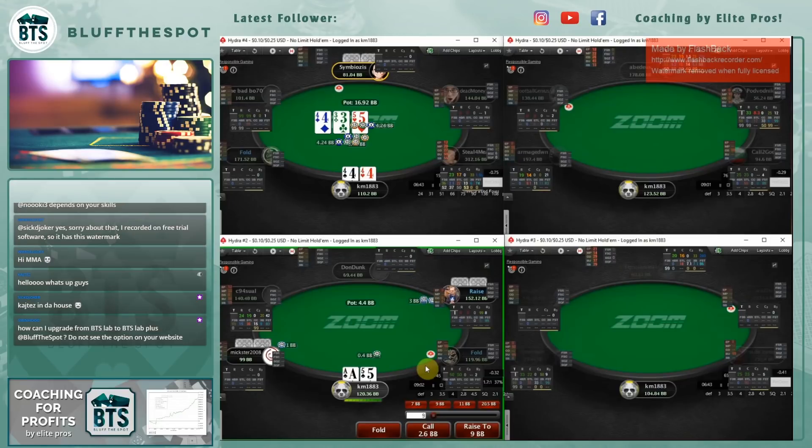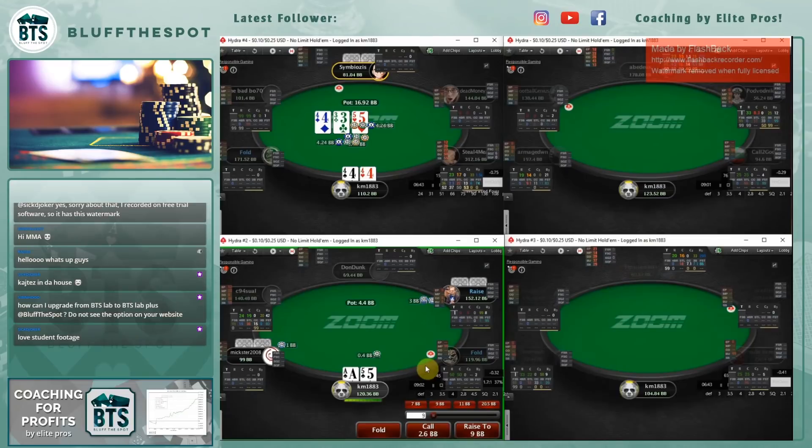Villain bets half pot. I like that we're checking our range on this board - the opponent can have all the sets and 67. Against half pot you don't want to raise much if this guy is weaker and will just put money in; I'd prefer a check-raise then. We've seen two plays that are theoretically good, but the question is whether they're too complicated for these stakes. Against someone who might be weaker, you may not want to check-call as much at NL25. After two hands I'm slightly worried you're not adjusting against opponents, but let's see more.